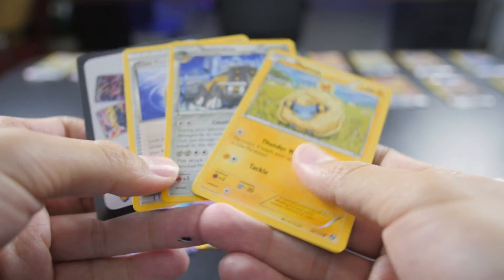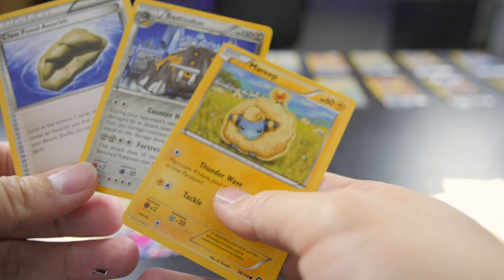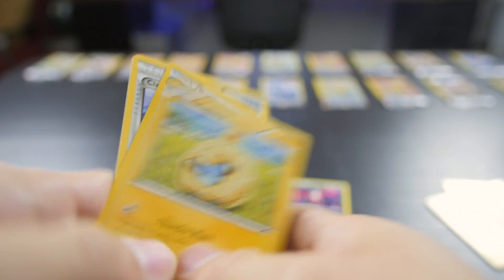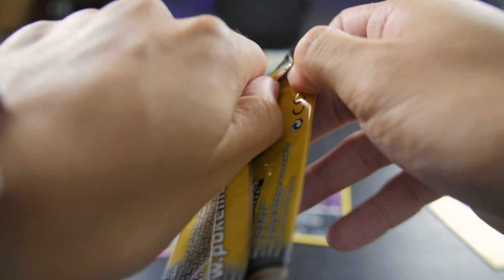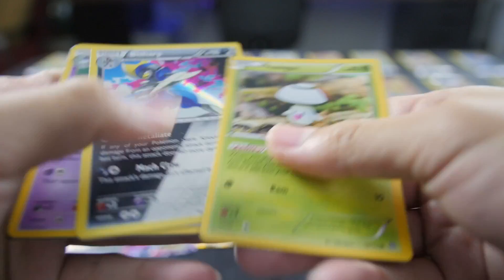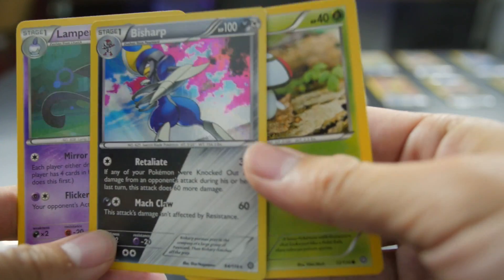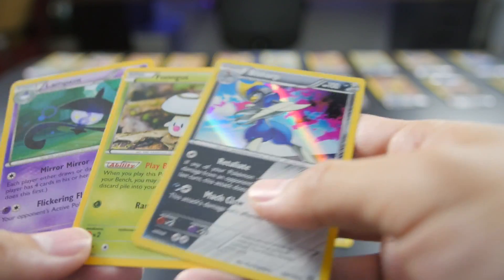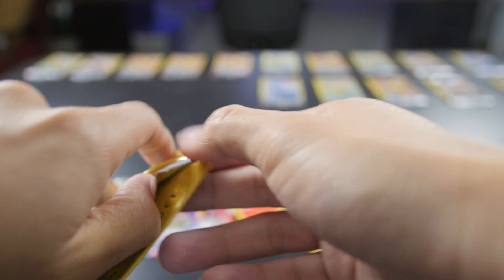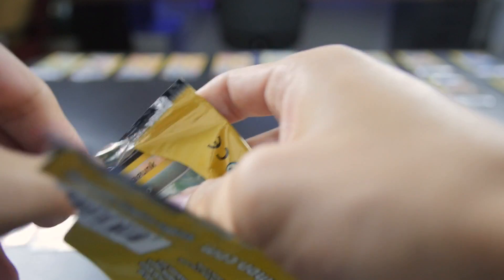I'm so happy with what we got already. We got a Bastiodon, a Mareep, and a Closso Fossil Anorith. We're almost halfway through the second to last row of cards. We got the Bisharp - and it is a holographic Bisharp! Very nice. And a Lampent. Look at all that shiny stuff - so exciting!